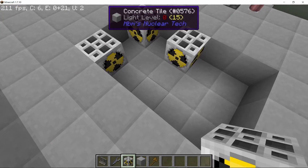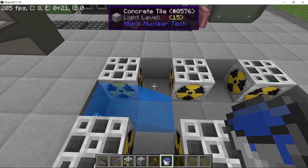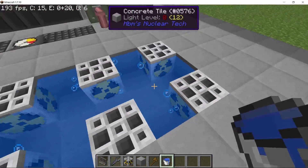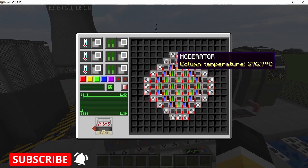Now I'm going to make a spent fuel pool drum here, as we will need to cool down the depleted fuel rods that come out of the reactor for further processing. This is not the most efficient design but I was kinda limited on space, so this is what I went with. Ideally you want all four sides to be covered with water.